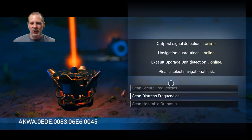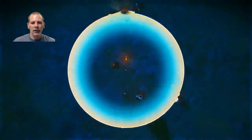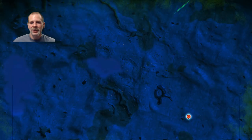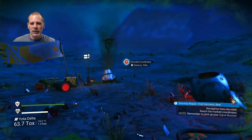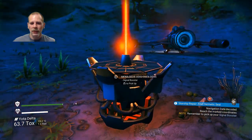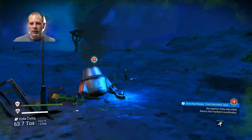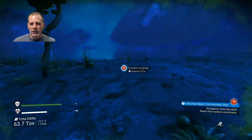Select navigational — scan distress frequencies. That's cool — you can see the little ships in the sky too! It's telling us where something else is and we're going to have to go that way to get it. There doesn't seem to be an east-west compass. Remember to pick up your signal booster. We'll bring it and head this way. I'm really hoping this tells us where to find the hermetic seal.